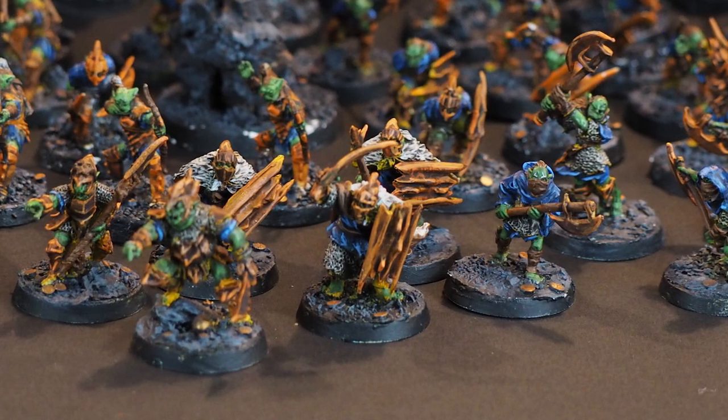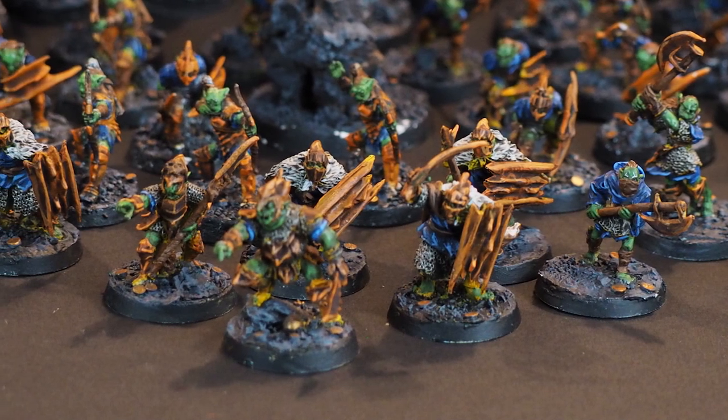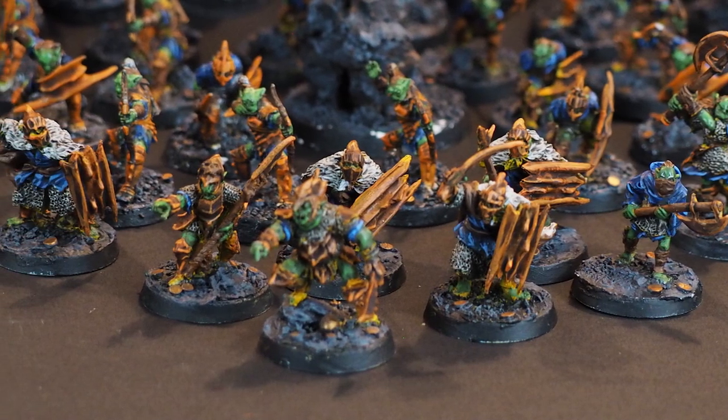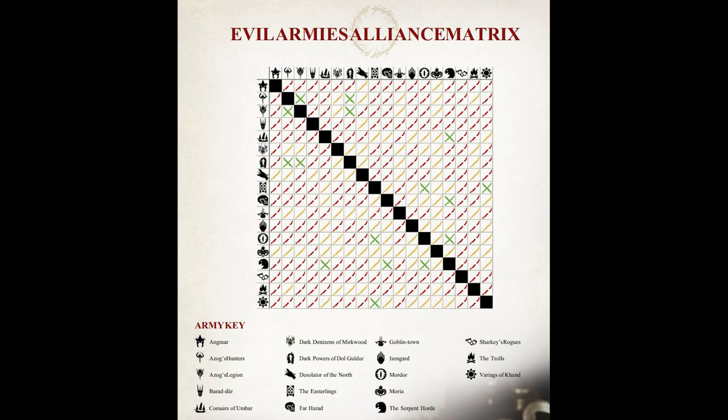All 43 of these armies have their own play styles and their own pros and cons. If you want a full description of every single army, I have a video linked down below. From what we know about Middle-Earth, there are heaps of battles where armies team up — just look at the Battle of Five Armies where the dwarves, elves, and men of Laketown all fought together, or the battle at the Black Gate where Rohan and Minas Tirith marched to war together. Allies are a big part of Middle-Earth, and there is an alliance matrix. Factions that teamed up in the lore are considered historical allies, meaning you can make an army of those two factions mixed together.